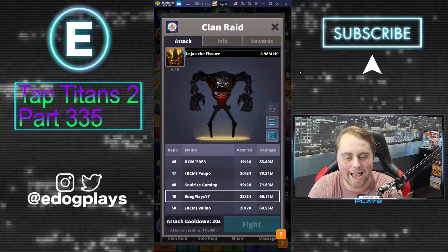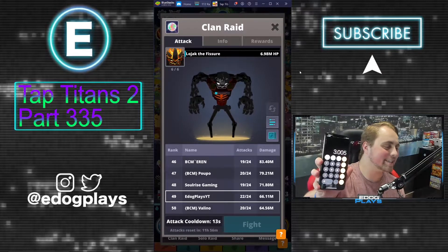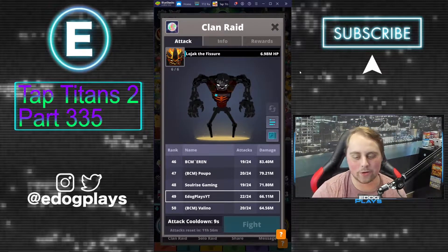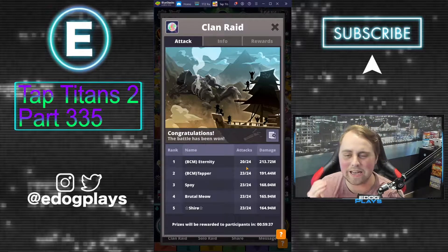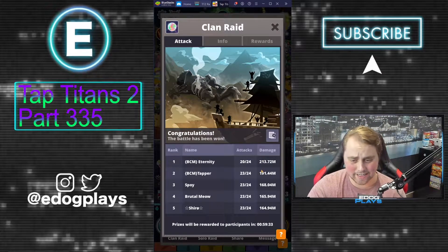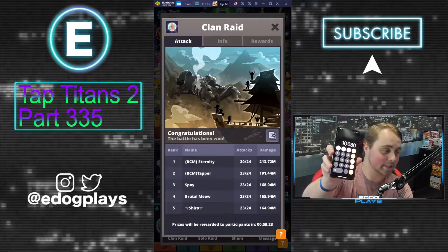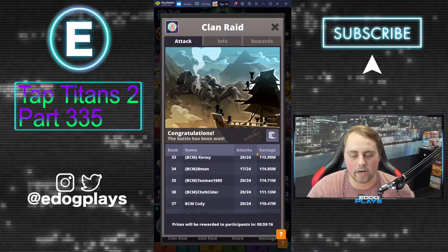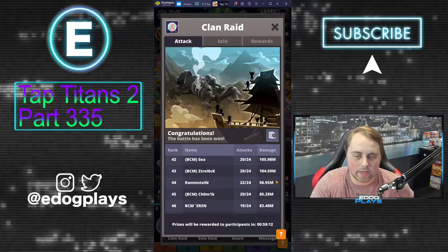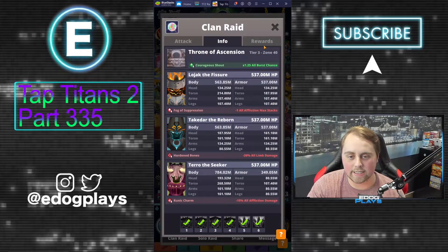There was six million damage left, so pretty darn close — we're only going to get a couple of those attacks in. Taking 66.11 divided by 22 puts our average just above 3 million — absolutely phenomenal. This raid is going to be concluded very quickly. Congratulations, the battle has been won! We have some very very hard hitters in this raid. Going to 13.72 divided by 20 hits, the average is 10.68 million damage per hit — just a crazy amount of damage. Honestly not a lot of people did less than 100 million damage in 20 to 24 attacks.